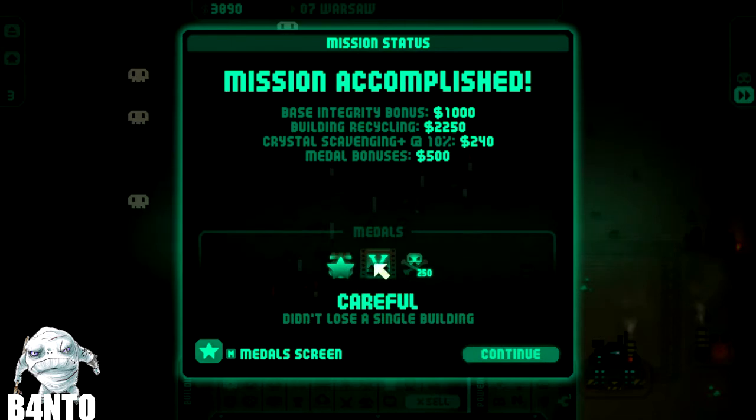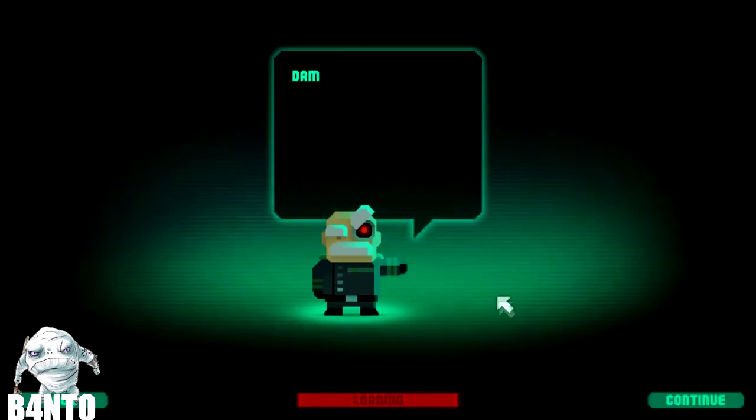Careful — gold challenge, don't lose a single building. 250 titan scale.